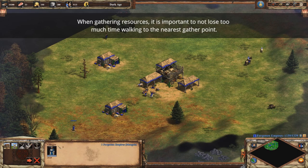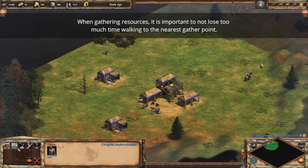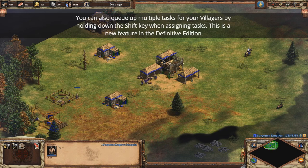When gathering resources, it is important not to lose too much time walking to the nearest gather point. Make sure to place your mills, lumber camps, mining camps, and town centers close to resources. You can also queue up multiple tasks for your villagers by holding down the shift key when assigning tasks. This is a new feature in the Definitive Edition.